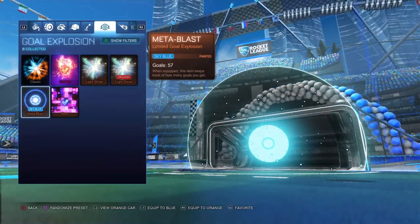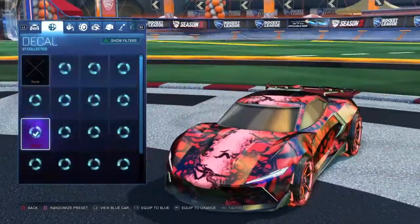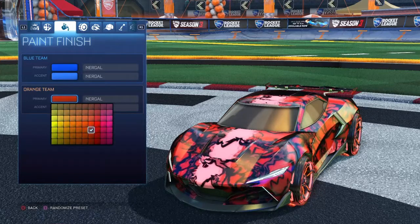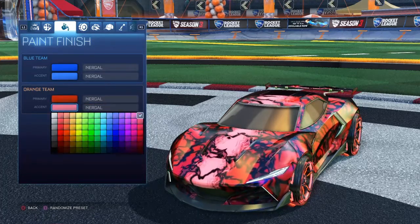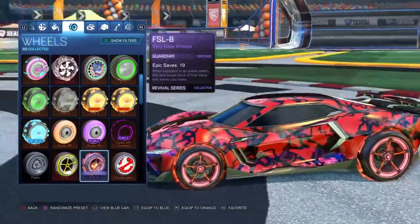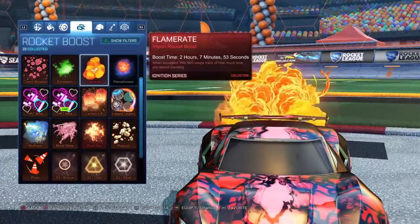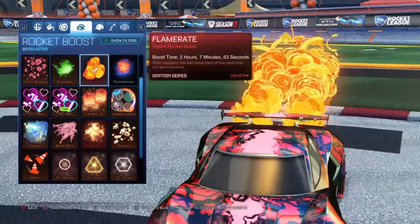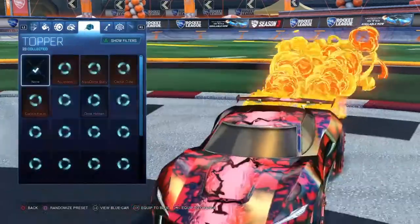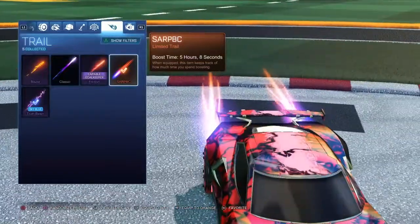For this next one, you're gonna use an unpainted Peregrine body with the Nergal decal. The primary paint is this one and the accent is this one. The wheels are unpainted FSLBs. For the boost, you should do Red Flame Rate, but since I don't have that I'm just gonna show you what Flame Rate looks like — just imagine that but matching the car's color. Choose whatever gold explosion you want, and the trail I used was Sarp BC.